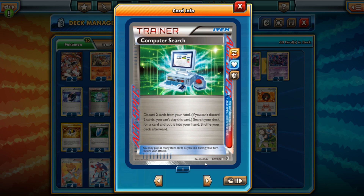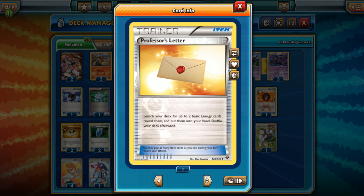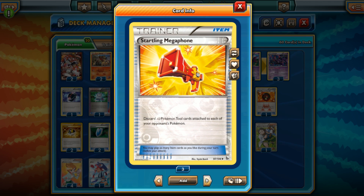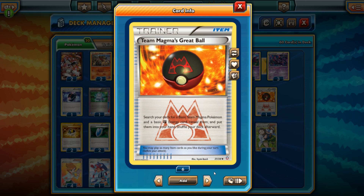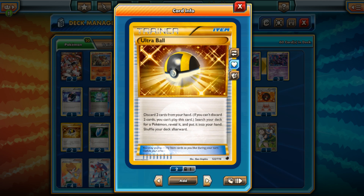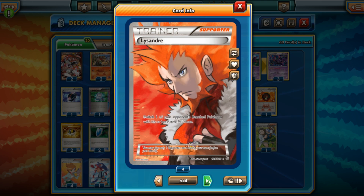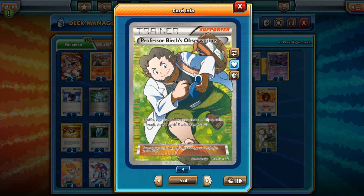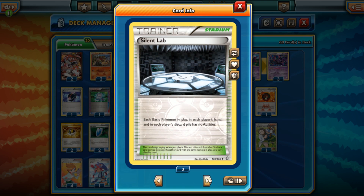We have Computer Search as the Ace Spec choice, being able to discard two cards and search for any card. We've got one Escape Rope because our Team Magma Groudon EX is a fat Pokemon. We have Professor's Letter, Startling Megaphone, three Scoop Up Cyclones for the Bats, Switch, Team Magma's Great Ball — works very well for all the Team Magma Pokemon — two Ultra Balls, and two Float Stones. That's it for items. For the supporter line, we have Colress, one Korrina, one Lysandre, one Lysandre's Trump Card, three Professor Birch's Observations, four Juniper, and one Skyla. And here it is — Silent Lab shutting off basic Pokemon abilities.